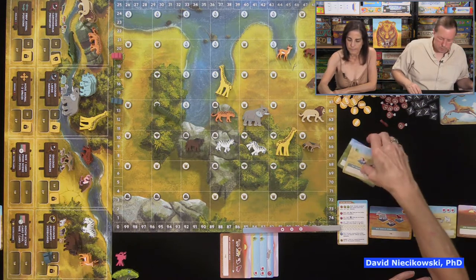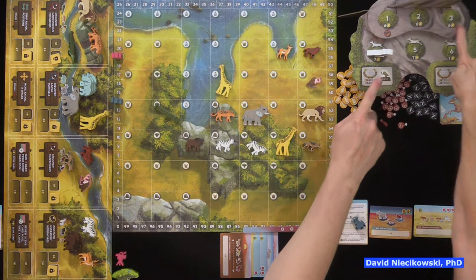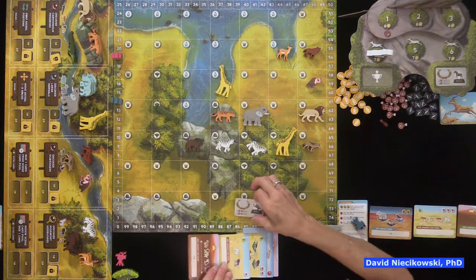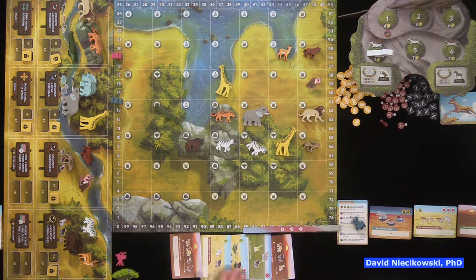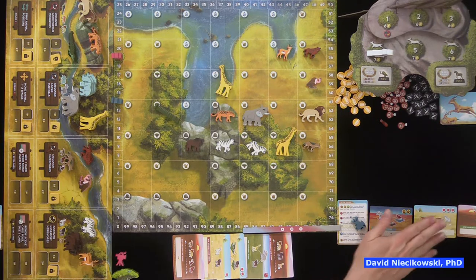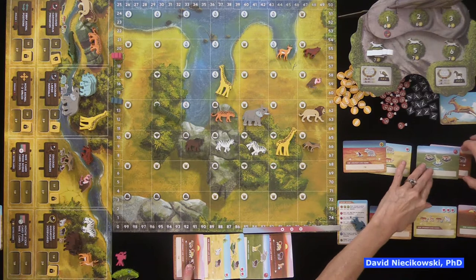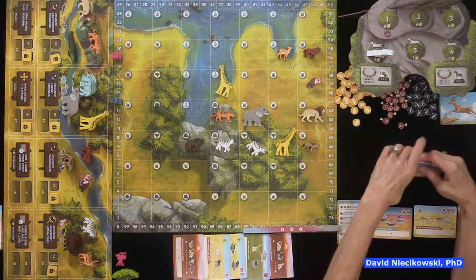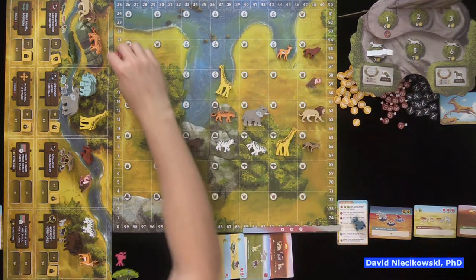We move the round marker. Notice we're skipping to the spot for the shorter game — we skip number three and go to the first award ceremony. I look at all our cards: I have one vulture and one paw. Julie has one vulture and no paws. So Julie came in first place — two times two is four points. I came in second place with three — I only get one point. It's not much of a difference in scores right now.